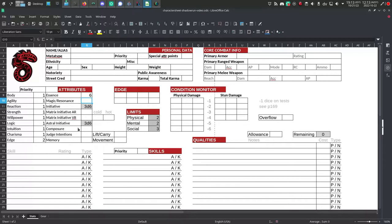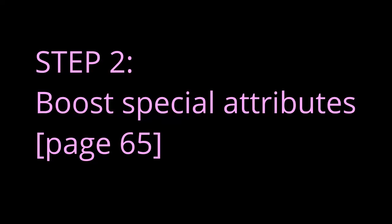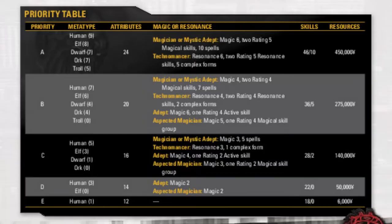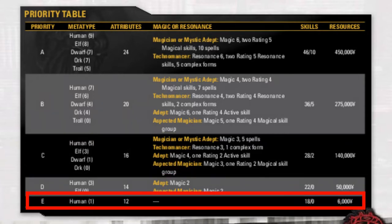As you can see, I'm using a computer spreadsheet that's analogous to the paper character sheet in the back of the Shadowrun book — it's just easier for me to do it this way for the video. Next, you can boost your special attributes. Turn to the priority table on page 65. This table is tricky at first, but it makes sense after you've used it a few times. The priority table is a sliding scale for character traits.